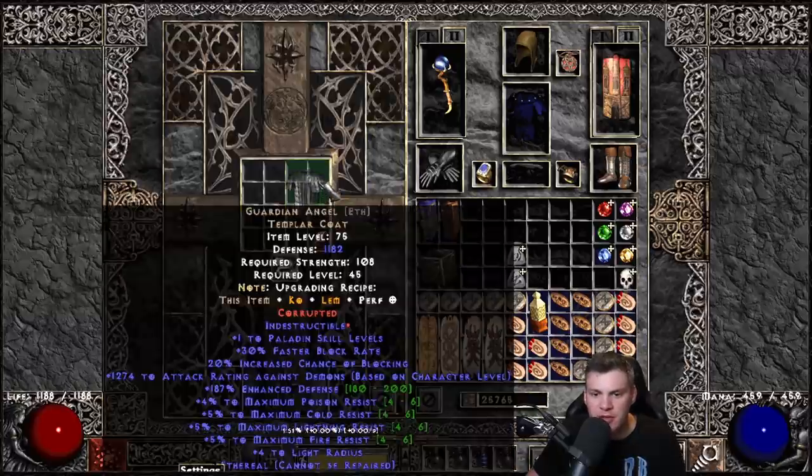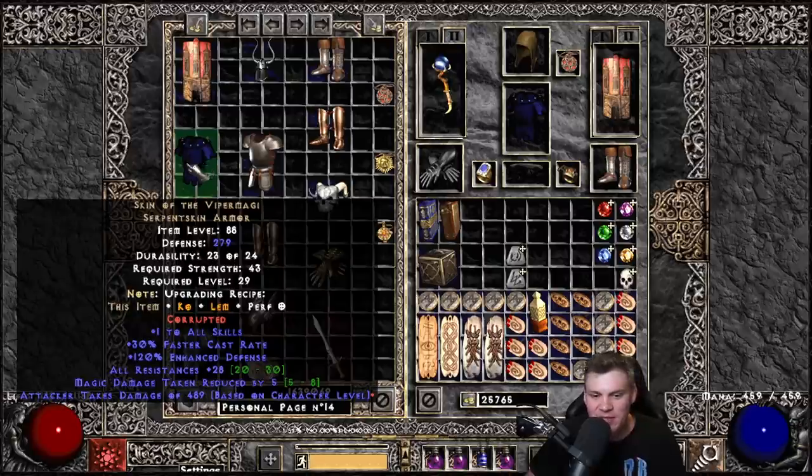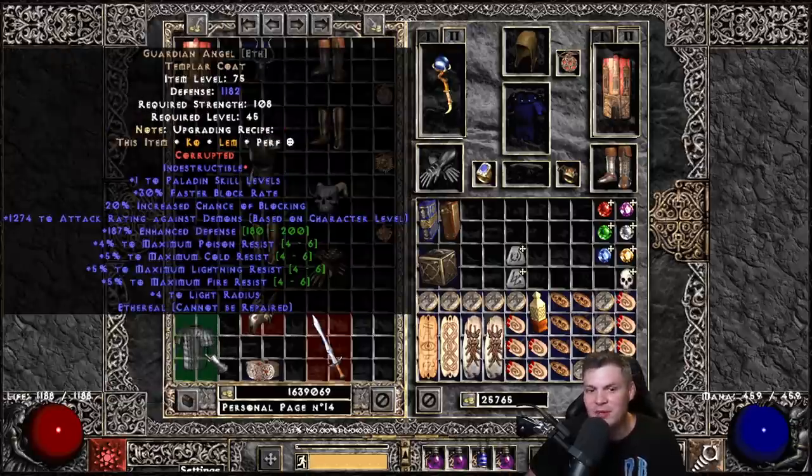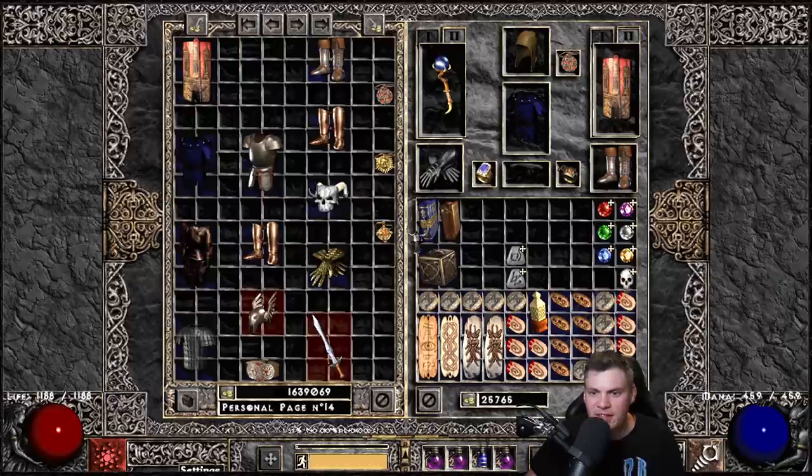Next up we have our ethereal Guardian Angel - I love ethereal stuff on my mercenary. That might be the first pretty cool corruption! It's an ethereal G-Angel with a decent maximum res corruption. The defense roll is a little low, but I rolled Indestructible, so I can up this and use it on a regular character - very cool! That's the first worthy corruption. One open socket is okay, and then the regular G-Angel rolled 'damage based on character level' - garbage. But ethereal G-Angel with Indestructible? Couldn't be any better.